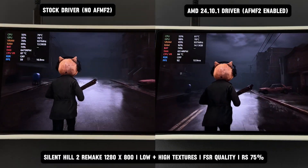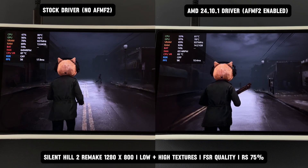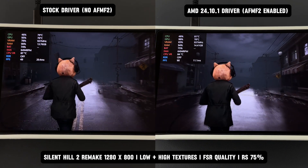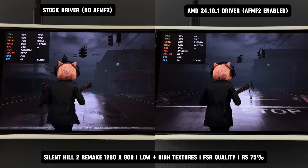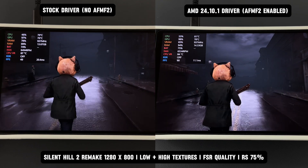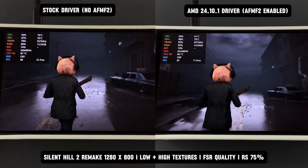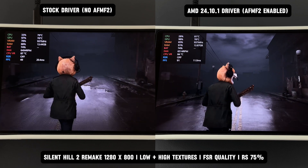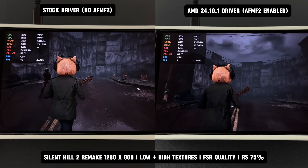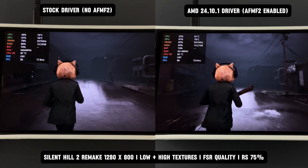Next up is Silent Hill 2 Remake, a game that many of us struggle with on the Legion Go. However, with AFMF2 Frame Boost, the game feels noticeably smoother and more responsive in character movement compared to the stock driver. Frame generation typically increases input lag because it creates interpolated frames inserted between real frames, which can cause a delay. However, the game feels more responsive with frame generation because the overall fluidity improves dramatically with higher FPS — achieving nearly 100 FPS in this case. This smoother visual experience creates the perception of faster responsiveness, even if actual input lag is slightly higher. If Silent Hill 2 Remake benefits from good optimization, the overall system lag might be minimal enough that the added input lag is hard to notice. For this game, the advantages of using AFMF2 are clear.